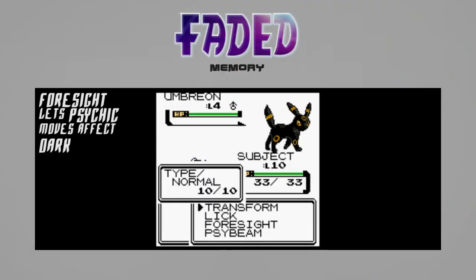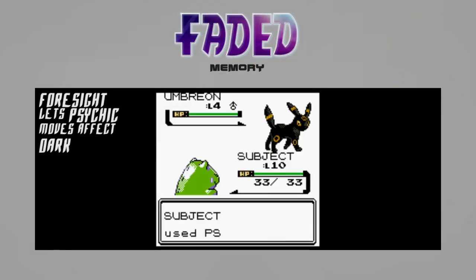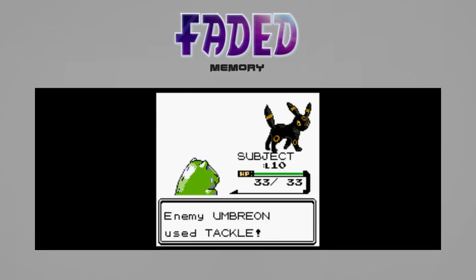Finally, the effects of Foresight and Miracle Eye have been combined into one move. With the new improved Foresight, psychic moves now hit dark types too.